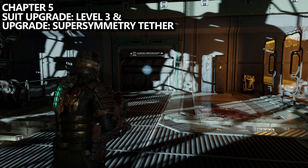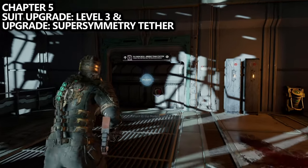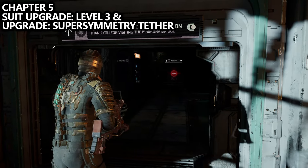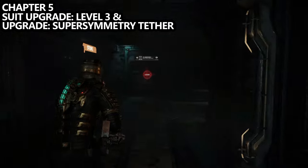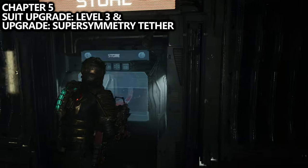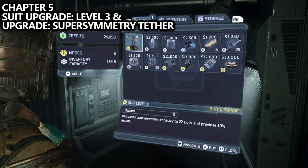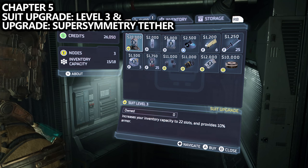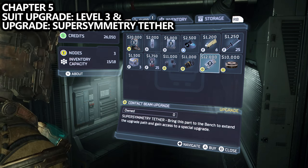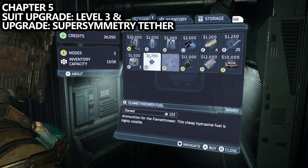Let's start with Chapter 5. As soon as this chapter begins, feel free to visit any of the in-game stores. Here you'll now be able to buy a suit upgrade for level three, which I highly recommend. You'll also be able to buy the Super Symmetry Tether weapon upgrade — if that's a weapon you want to level, feel free to spend credits there. You'll need to buy all of these things, but there's no rush, and in some cases it may be better to save your money for down the line.